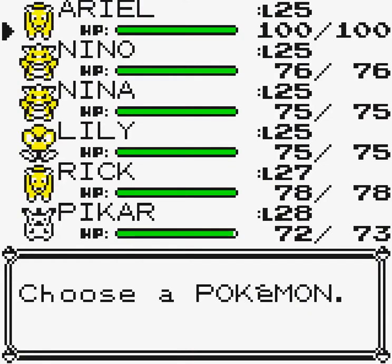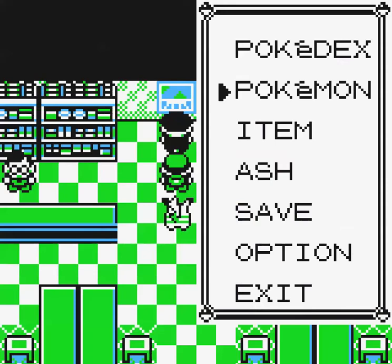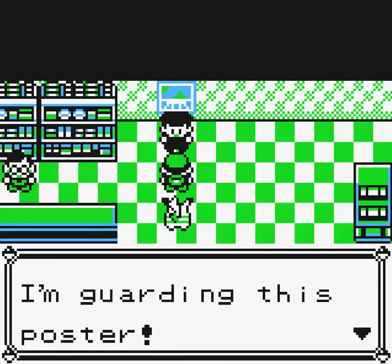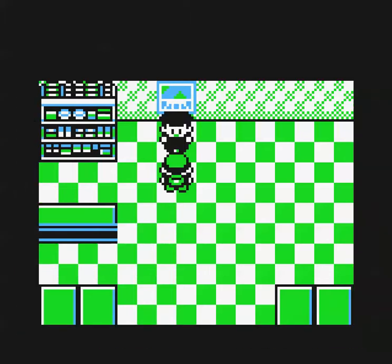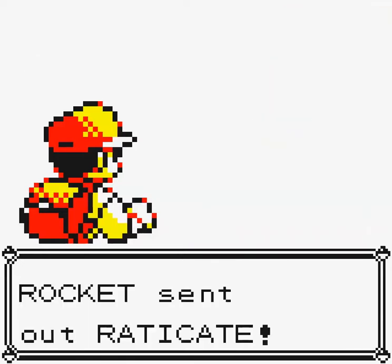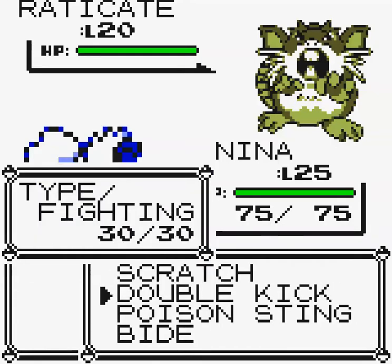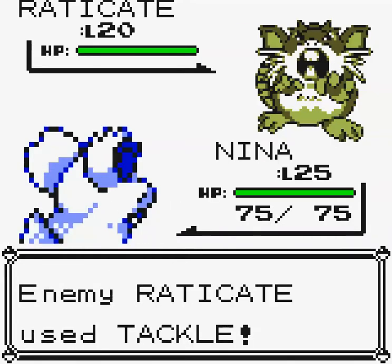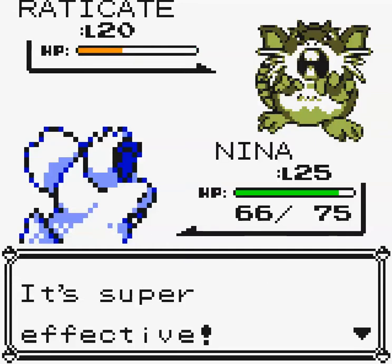Before I do that, I'd like to switch things around — I want Nino and Nina to get some training, so I'll switch Nina in for Ariel. The Rocket Grunt shouts: 'I'm guarding this poster! Go away or else!' Wow, this poster looks very important. The Rocket wants to fight and he's got a level 20 Raticate. This should be fine — after all, we know Double Kick. But we have to be careful; Raticate is fast, and if it uses Hyper Fang we could take some big damage.